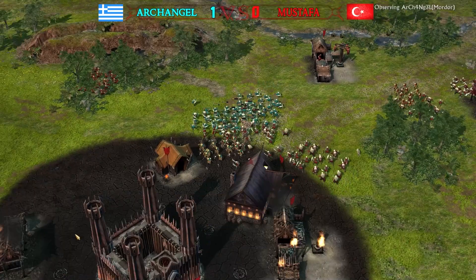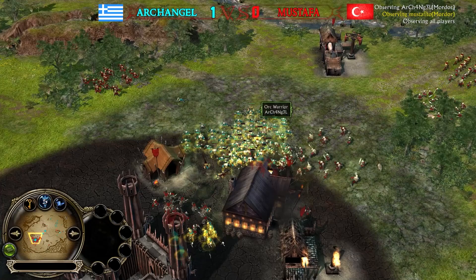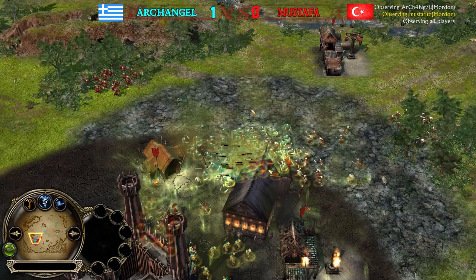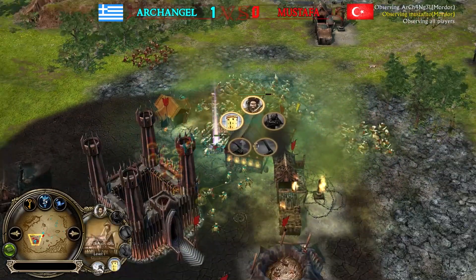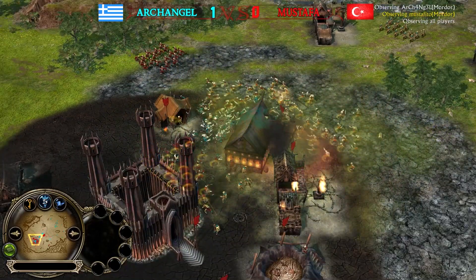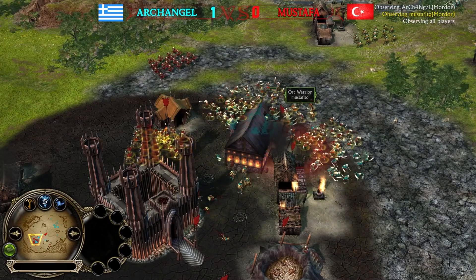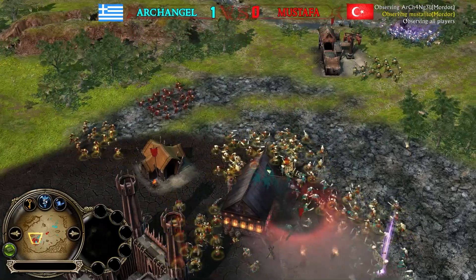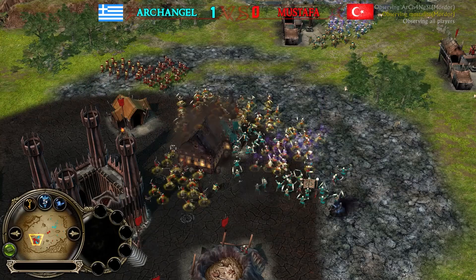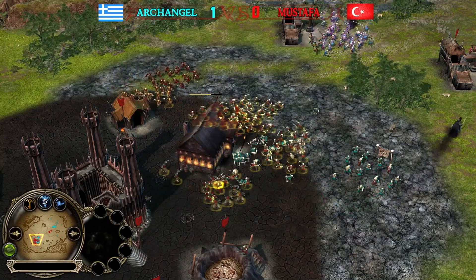Big commitment — but Archangel has no Eye of Sauron, only Tainted Land. When he uses it now, Mustafa can just use his own Tainted Land to cover it. That's the key: now Archangel's buff is gone and Mustafa's units are buffed. In a mirror match you need to be smart about when to use Tainted Land, because your opponent may have the same ability and using it first lets them just counter it.